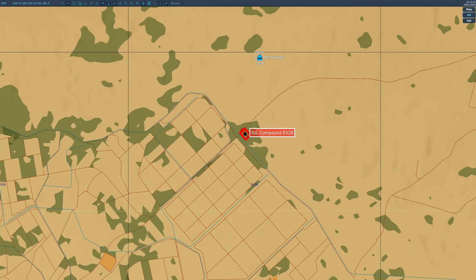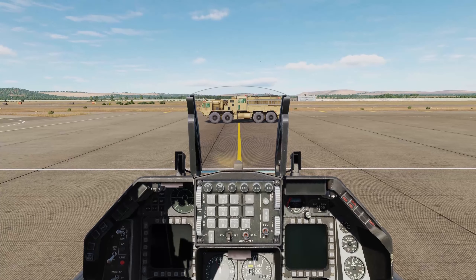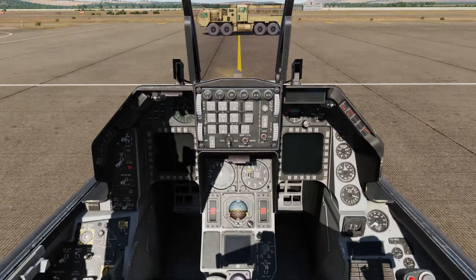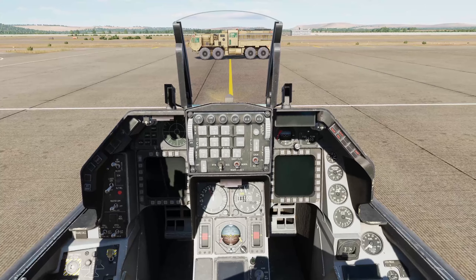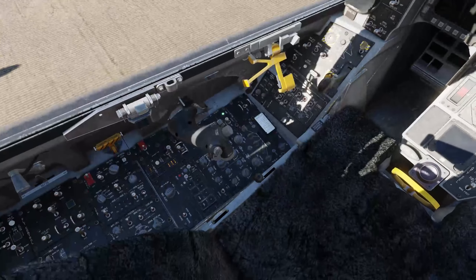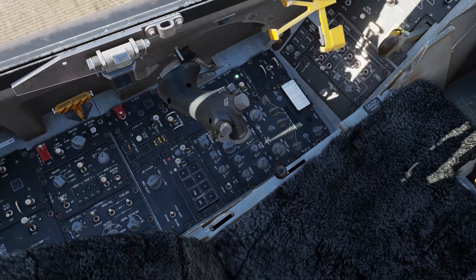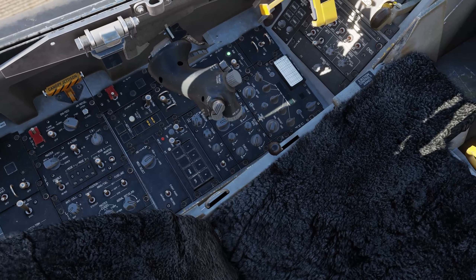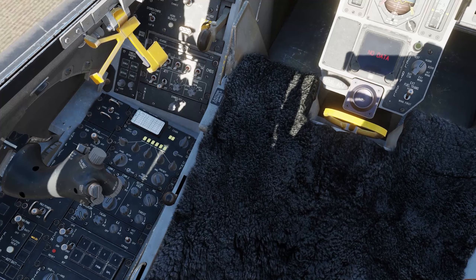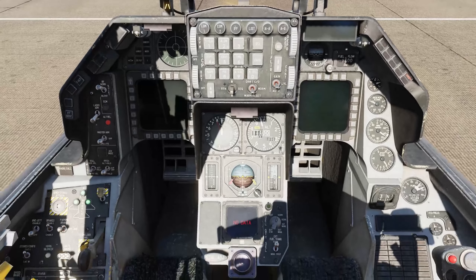We need to knock out some of the buildings with some precision strikes. Let's get the aircraft started — nothing unusual with the startup. The Reaper is only giving us target information, it's not giving us any laser designating, so I don't need to worry about laser codes. We haven't got an ELIM pod because the enemy air threat and ground threat is quite low, so it's got standard stuff. I've got a radio on and we did have a little message flash up at the beginning of the mission that said we should check in on channel 6, so we'll need to select channel 6 before we do anything like that.